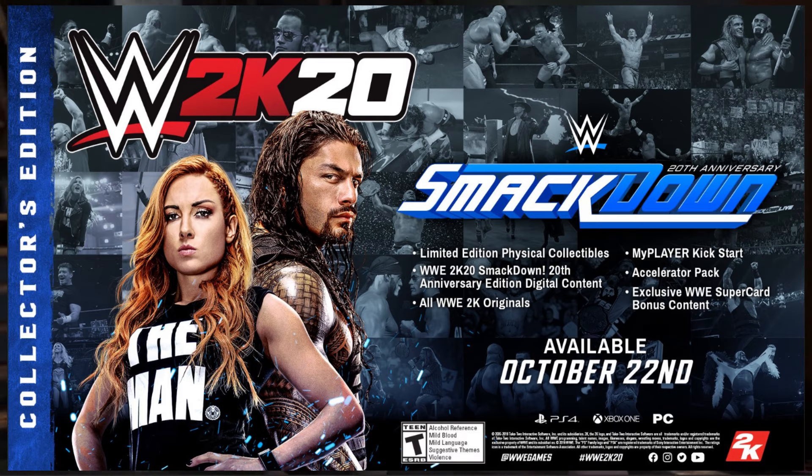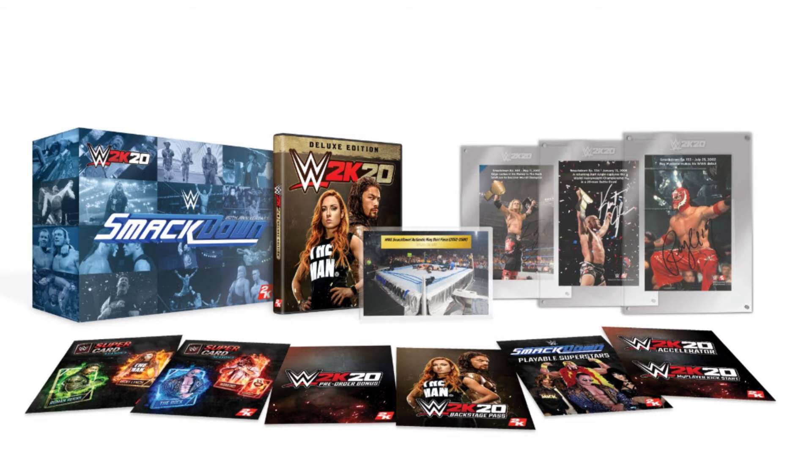In this edition we've got limited edition physical collectibles, WWE 2K20 Smackdown 20th Anniversary Edition digital content, all WWE 2K Originals, MyPlayer Kickstart, Accelerator Pack, and WWE Supercard bonus content. The only additional thing in this edition is the physical collectibles, which include Edge, Rey Mysterio, and Kurt Angle signatures, along with a Ringmat from Smackdown 2002 and a 2008 Smackdown Ringmat — somewhere in between those years.